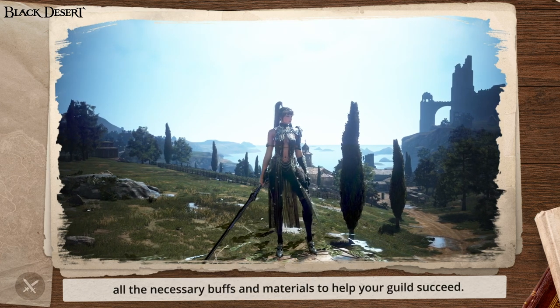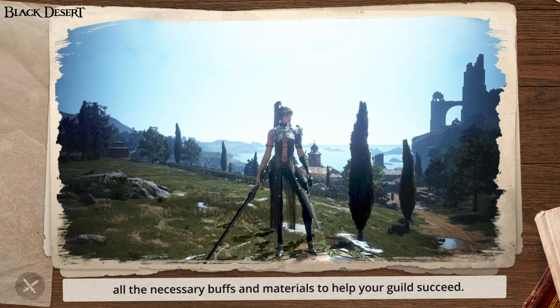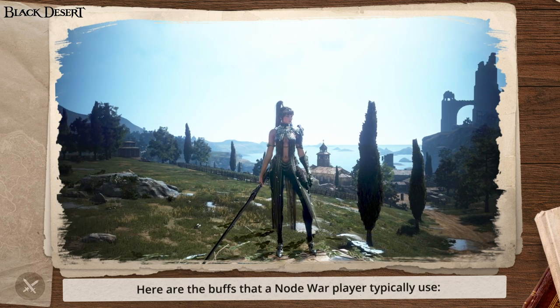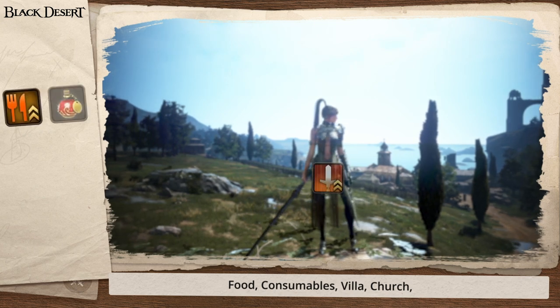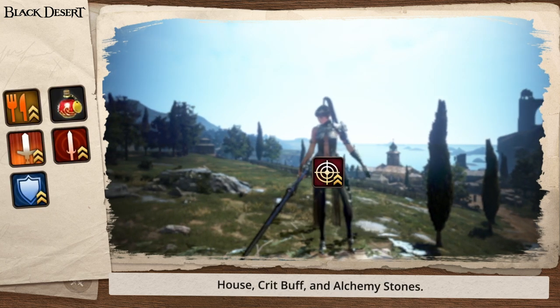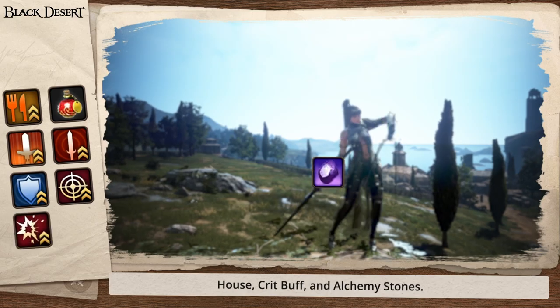Now you'll want to make sure you have all the necessary buffs and materials to help your guild succeed. Here are the buffs that a Node War player typically uses: food, consumables, villa, church, house, crit buff, and alchemy stones.